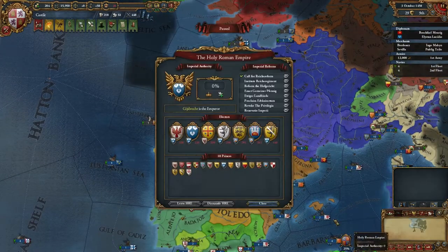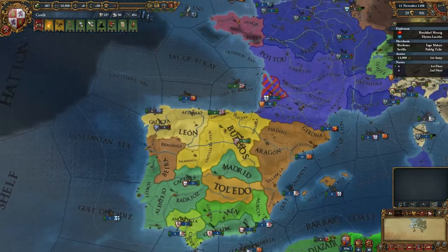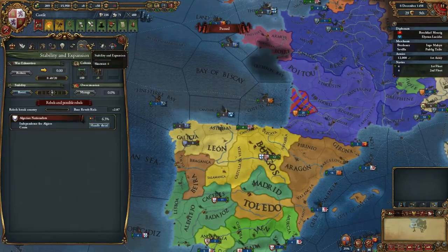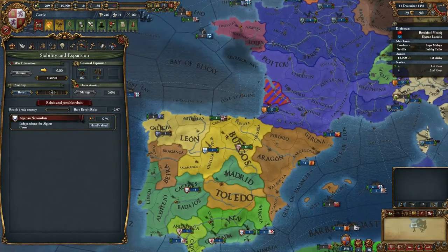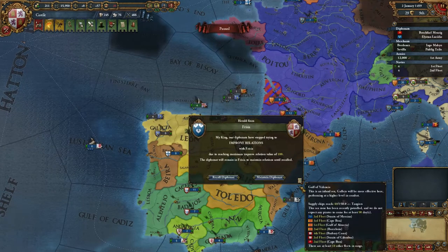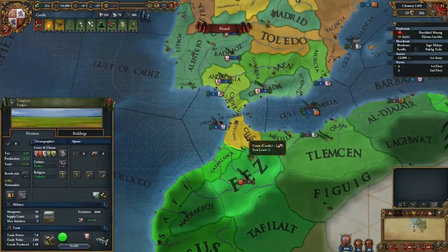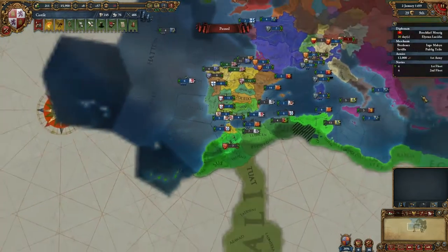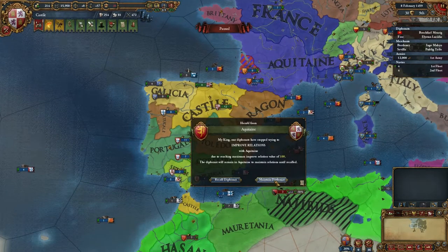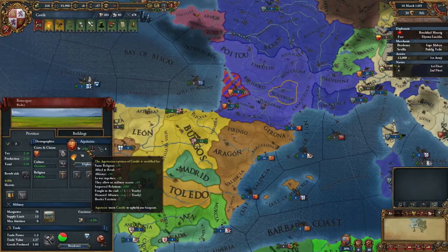I wonder if they will be voted emperor next time. We don't have any orgs option right now — 0.4, I guess that's alright. Algerian nationalists, by the way — I guess it's because of the Berber culture and there's not a single Berber country. Let's maintain the diplomat in Aquitaine because we want to keep our relations maxed out, since we have the allied-to-rival malus.